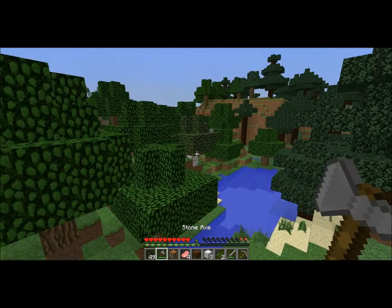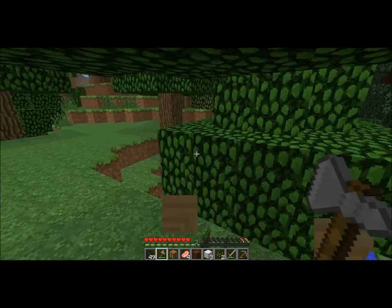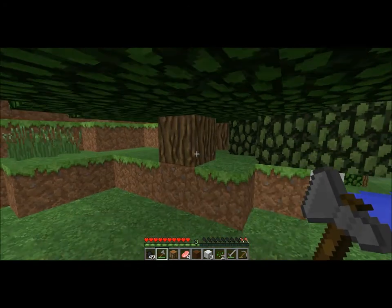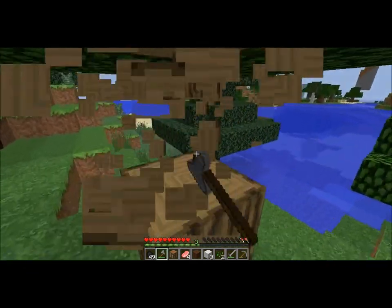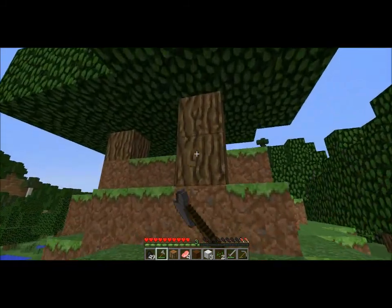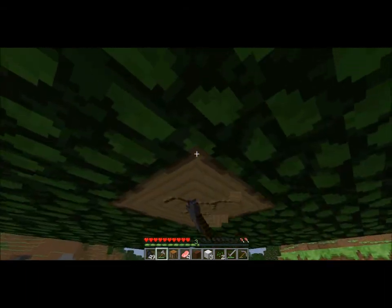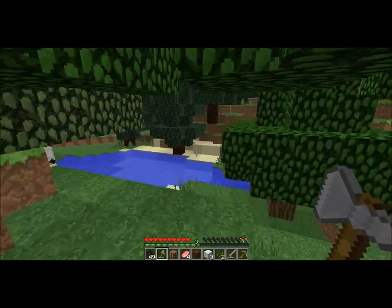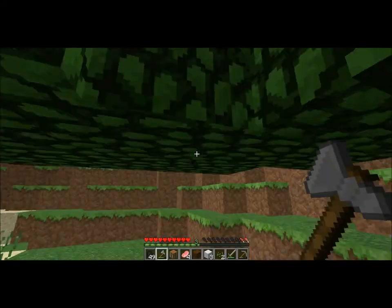Let's grab these mushrooms — useful to have. I've got an axe now so let's chop some trees down and grab a whole bunch of wood so I don't run out. I've got plenty of coal already. I really wish I had the tree-felling mod — you hit the bottom block and it mines the whole tree, gives you saplings and all. Got 34 logs, that should be fine.